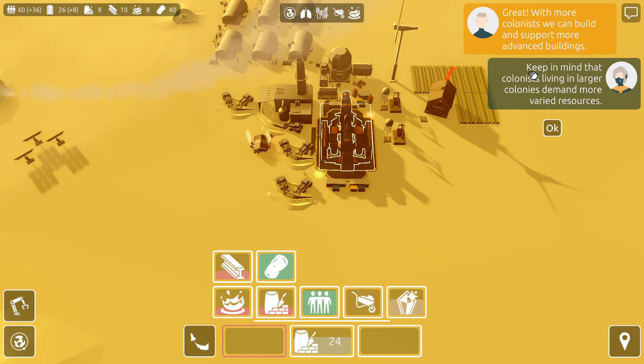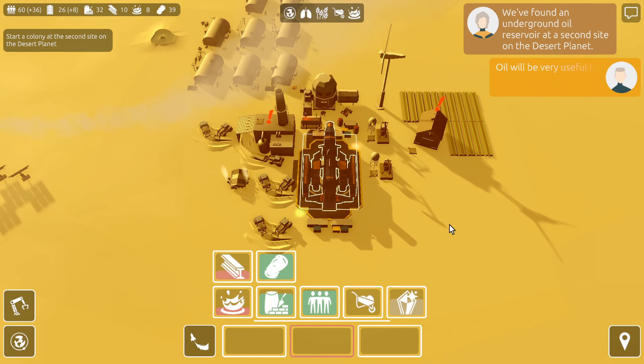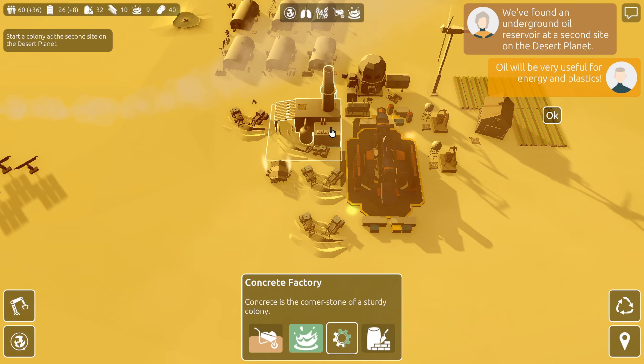With more colonists we can build and support more advanced buildings. Keep in mind that colonists living in larger colonies demand more varied resources. They can demand all they want — doesn't mean they're going to get them. Just kidding. We have a bunch of silicon on this planet — 23 silicon, let's go! Let's build this planet out a bit more. In terms of sand, let's see if we're supplying enough to keep our existing concrete factory and silicon smelter busy. This concrete factory wants four sand a minute.